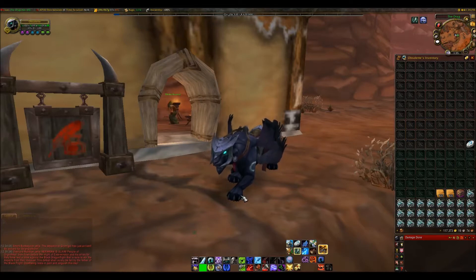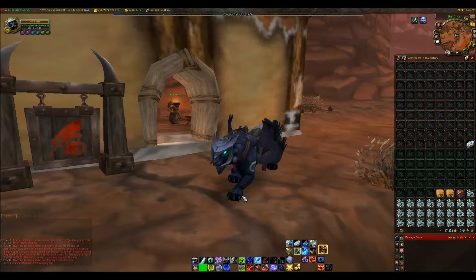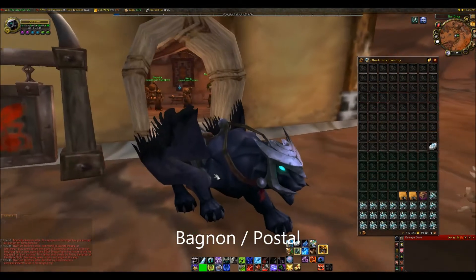A few other things you might want is TradeScoreMaster Destroying if you are planning to mill your own herbs, which saves a lot of time. My record so far is you can mill a thousand herbs in about six minutes, which is pretty good. If you're watching a movie or something you can just do that quickly. I'm personally using Bagnon for all my bags, and I'm also going to be using Postal if I interact with my mailbox.